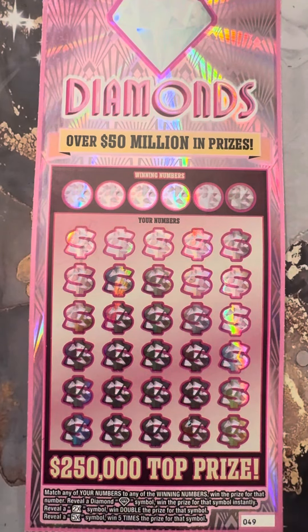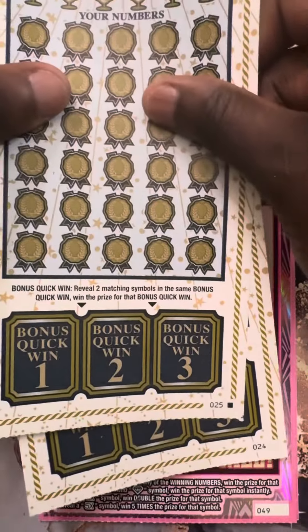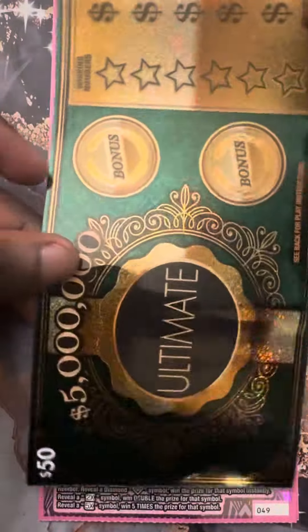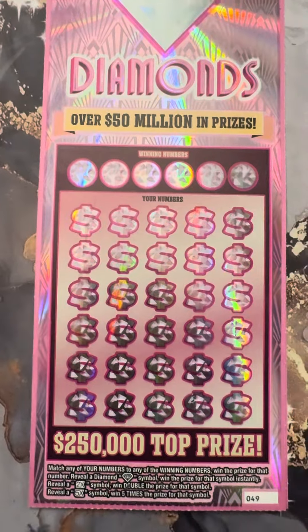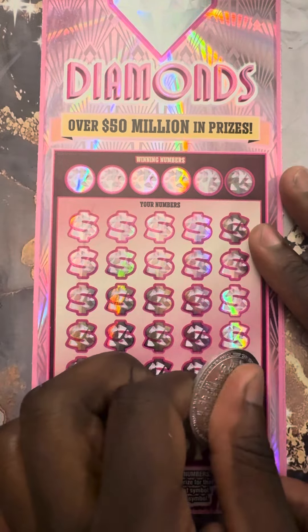What's up YouTube, this is Scratch the Dream back with another exciting video. Today I'm bringing you guys a $130 session. We have two of the Pink Diamonds at the end of the pack — ticket 49 and ticket 50. We're also bringing in the Winner Circle at the end of the pack, number 24 and last number 25, and a bonus Ultimate ticket number 20 at the end of the pack. White line theory guys! Let's get started with the Pink Diamonds — we need to find the diamond, 2x or 5x. Let's get a claimer today.